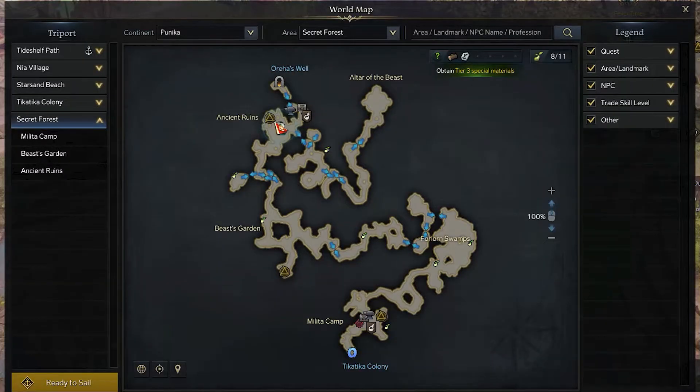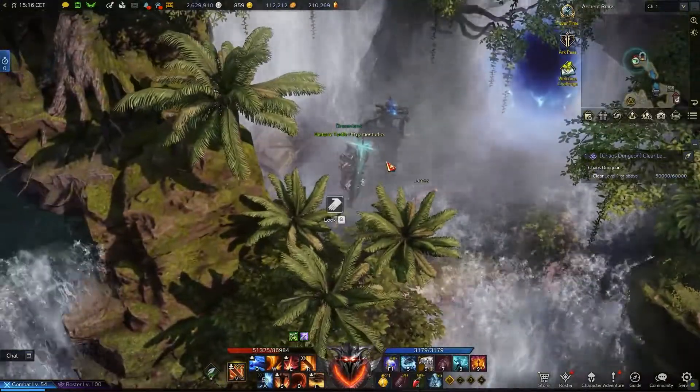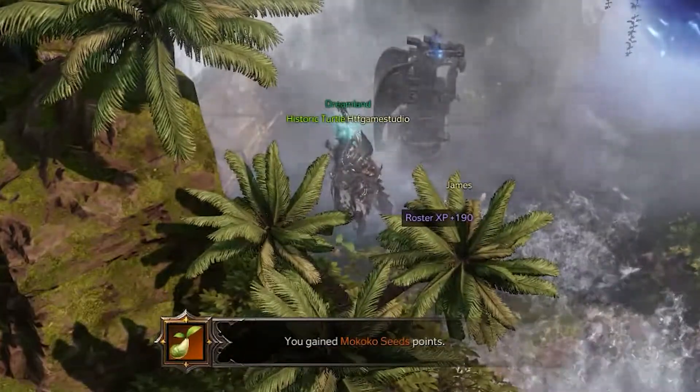For the ninth, it's time to reach the top left triport called Ancient Ruins. From there, use the upper blue arrows in order to reach the entrance to the dungeon and then check the area to the left. Here you will find a statue with blue glowing eyes. To the bottom left from it, interacting with the ground, you will be able to collect the ninth Mococo seed.